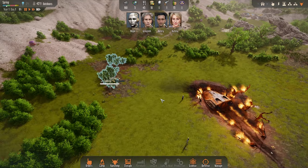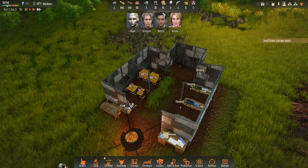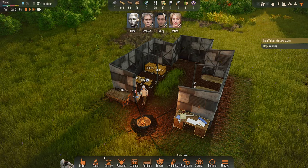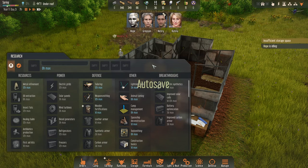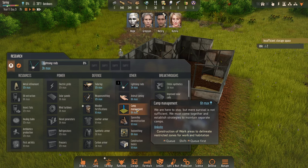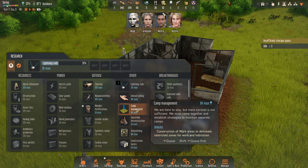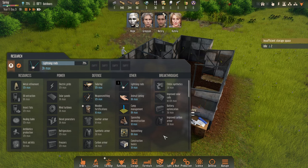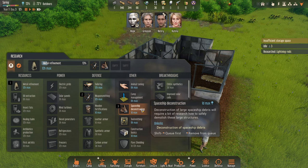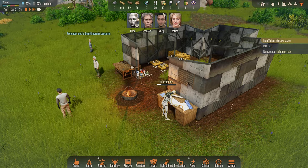Hope has a cold tolerance down to negative 148 degrees Fahrenheit and heat tolerance up to 212 degrees Fahrenheit. I play on fastest speed — that's just what I am. We've got our initial camp set up: a research desk and a workbench. First thing we need is some research going. I'll do the lightning rod, then tailoring, wooden fortifications, and spaceship deconstruction.